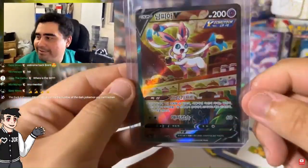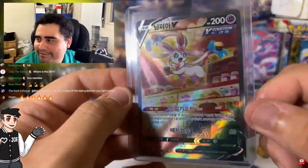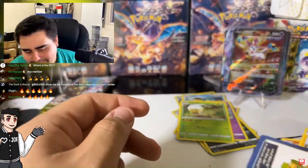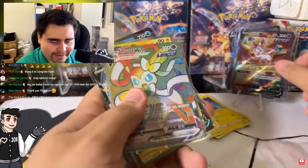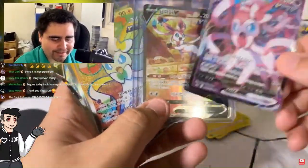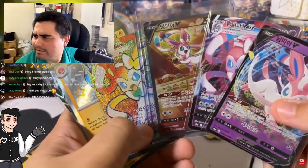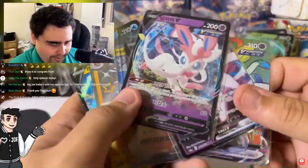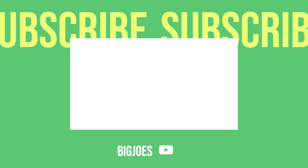We got all the Sylveons now — we're just missing the V-Max alt art. We got the regular Sylveon alt art V. So family, you have this guy, this guy, this dude, and also the regular one. What is happening with Sylveon? Why is everything Sylveon? What in the Little Pup is going on here?